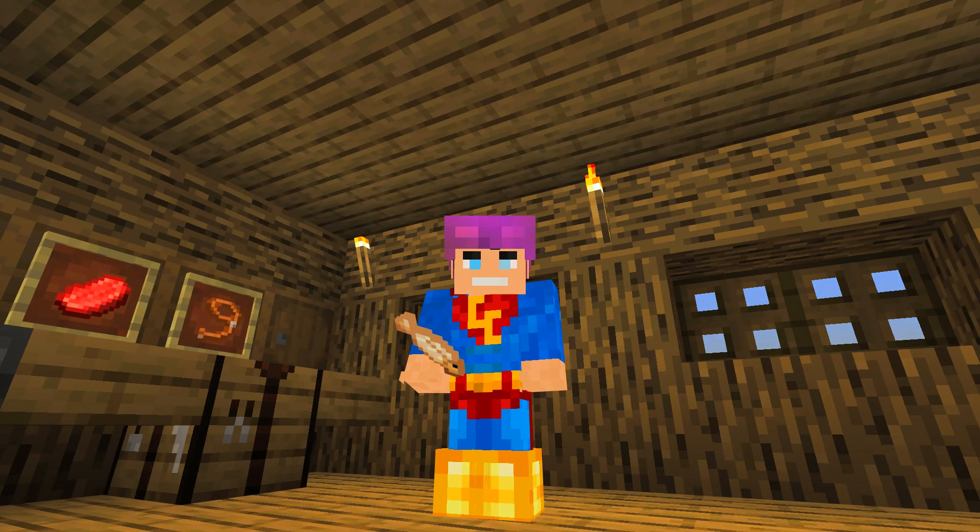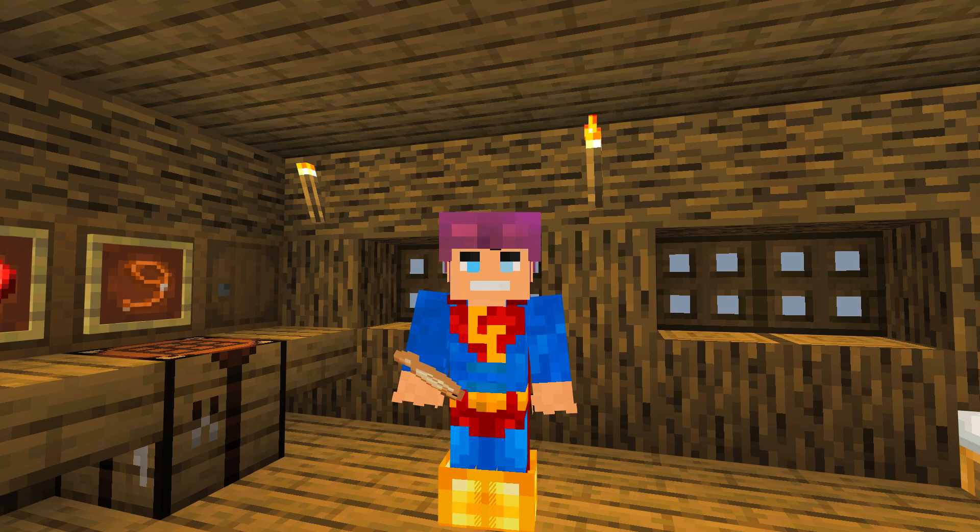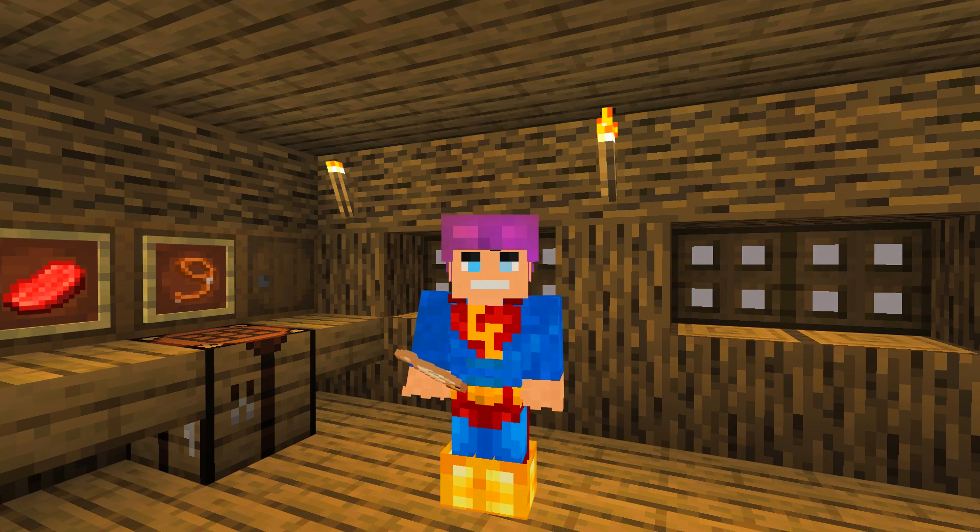But anyway, before we start today, today is a special, special day. Because today — probably by the thumbnail — we're going to get ourselves a little villager friend. Yes, I've got the stuff we need. I've made the potion. I've not made the golden apple yet. I think we throw the potion of weakness at him and then give him the golden apple. He'll convert into a villager, then we can put down... I'm going to ask you, what's the best thing to put down for the best trades at first? If we get enchanted books, you need an anvil and we ain't got an anvil. Obviously we've got to get emeralds, so a rotten flesh or bone trade would be awesome because we've got tons of that. Then we could trade him for emeralds and buy stuff like that.